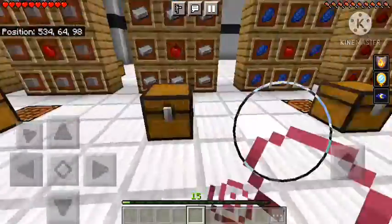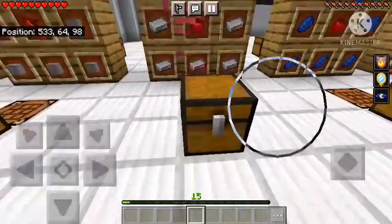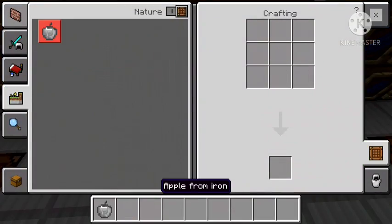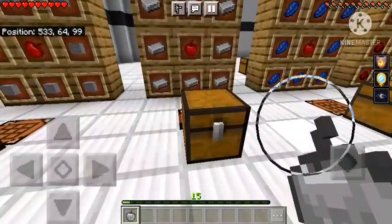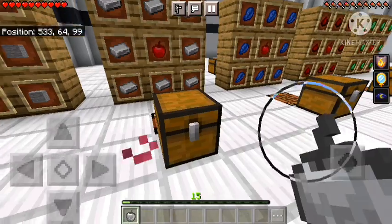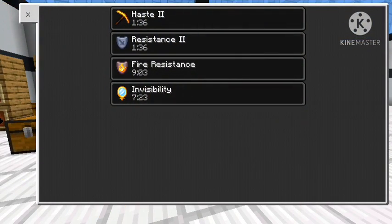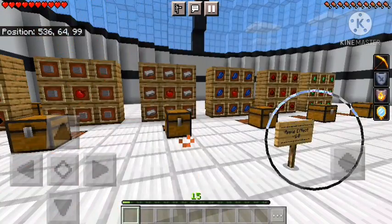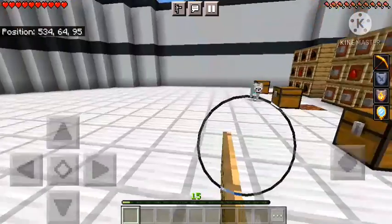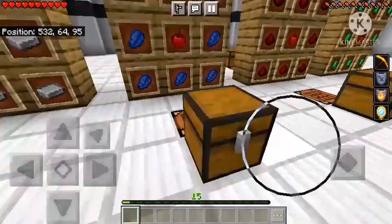Next up is the iron apple — same process. Let's craft it. Look how beautiful this looks — it actually looks like the Apple store logo! When you eat it, you get Resistance 2 and Haste 2. I can't really see my hand right now because I'm still invisible. We should have brought some milk.